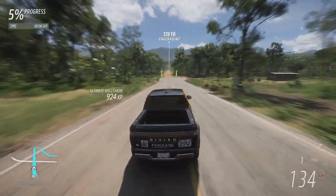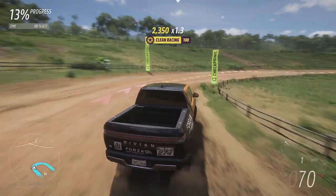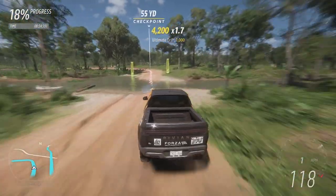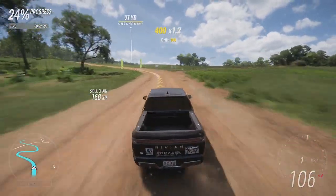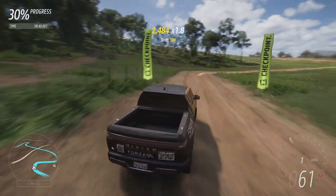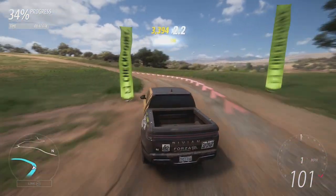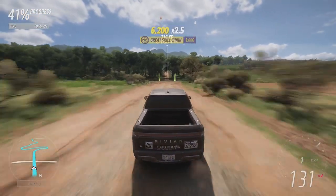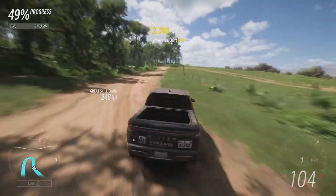It gets quite a lot of speed down this straight — nearly 170 miles an hour. Jumping on the brakes early, that was much much better. We get a little drift on the exit but that's okay. I've tuned the differential to 64 rear-biased, which I've been doing on some of the more recent vehicles. It gives a little bit of oversteer in the corners to help rotate the car, negating the understeer you get from all-wheel drive vehicles and helping us get through corners a bit better.